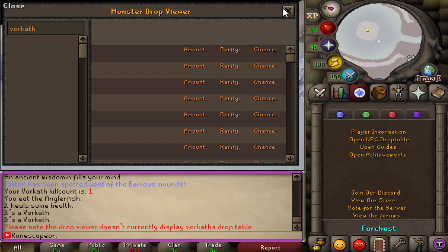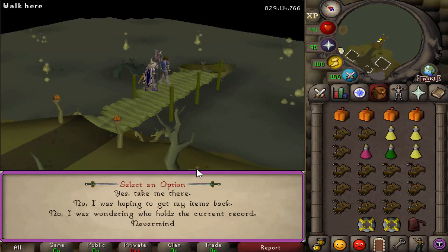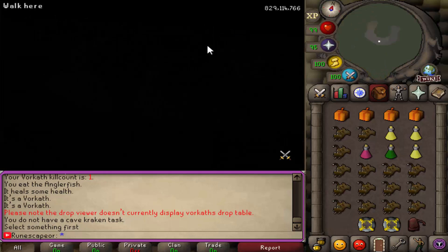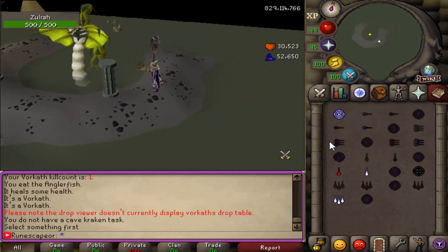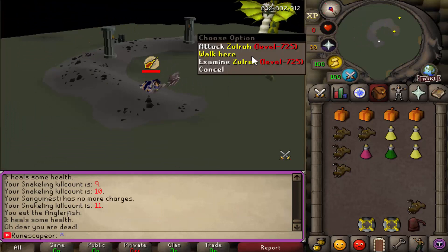Please note that the drop viewer doesn't currently display Vorkath's drop table, so they are working on it. I'm definitely not coming prepared — I just came in with mage. So we're going to go ahead and check out Zulrah. Welcome to Zulrah's shrine. Zulrah is fully working and we'll try and get the kill — but I died, and I was about to kill it. I can't believe this.